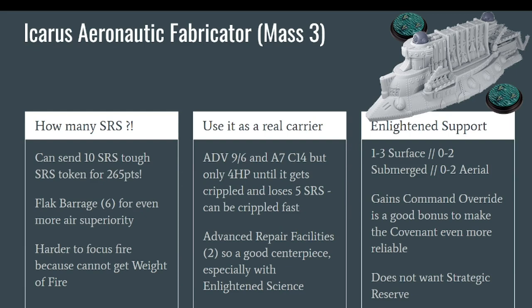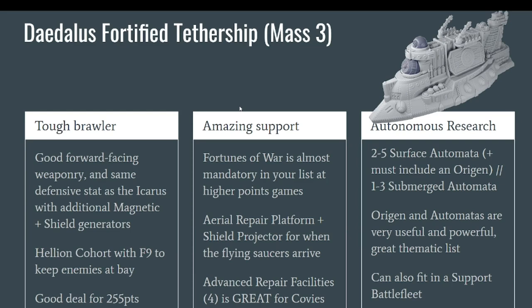This makes the Covenant's firepower, which is already very reliable, even more reliable — a good thing. One thing to note is that the Icarus does not want to be in strategic reserve. It wants to be in the back sending its SRS for the first two turns, which it would not be able to do from strategic reserve. So unlike many ships where you hear us say it's even better in strategic reserve, the Icarus typically does not want to be in strategic reserve.